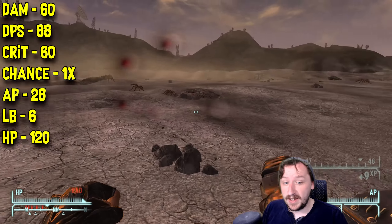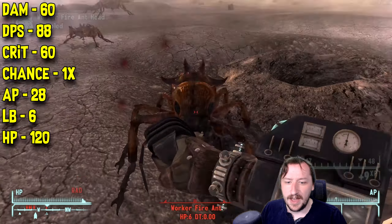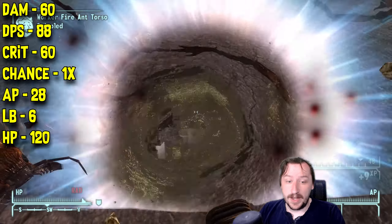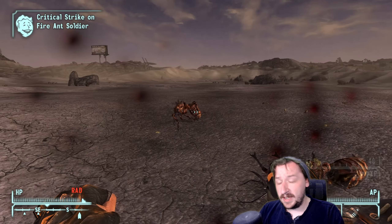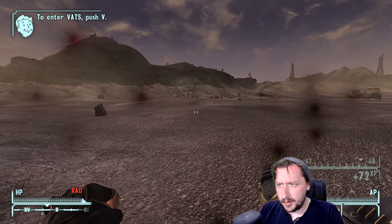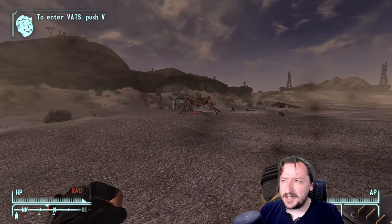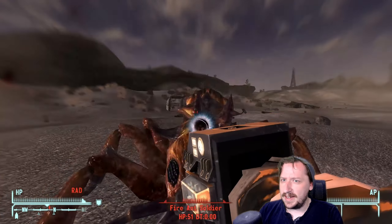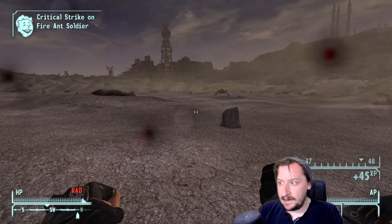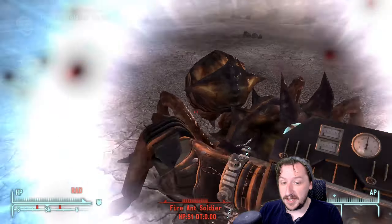Pushy does 60 damage per hit, which is pretty high, and 88 damage per second — it attacks slightly faster than the regular Displacer Glove. It does 60 crit damage, has a 1x crit modifier, costs 28 action points, weighs 6, and has 120 item HP. This can be an absolutely fantastic weapon if you want to rush it. I did a run on New Vegas recently where I was using only weapons found on dead bodies, and as soon as I found Pushy the game became a lot easier — I just switched to it as my primary close-range weapon and it basically beat up everything.